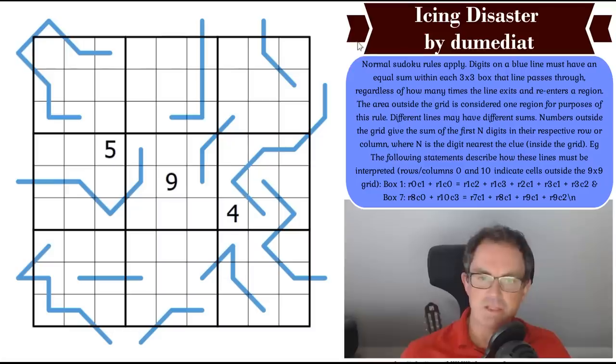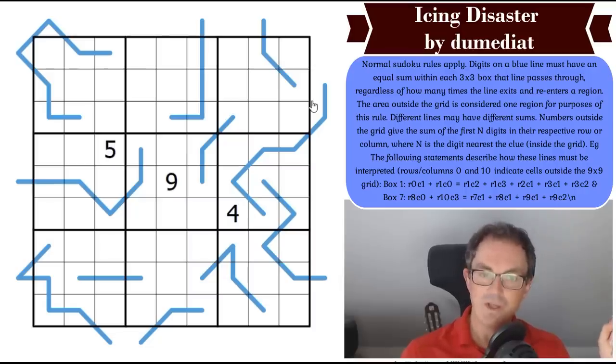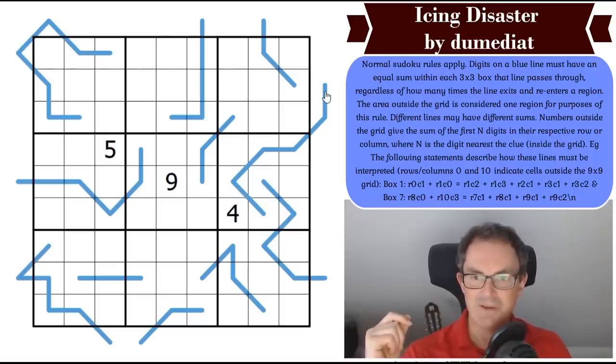I've read the rules to this one. It's completely original, although it combines two sets of rules we've seen before: X sums rules with region sum lines rules, but in a way I've never seen done. It's got four stars out of five for difficulty on Logic Masters Germany and a 100% approval rating, so it ought to be very good. It's been recommended to us a couple of times — I know this is going to be a good puzzle if I can solve it.